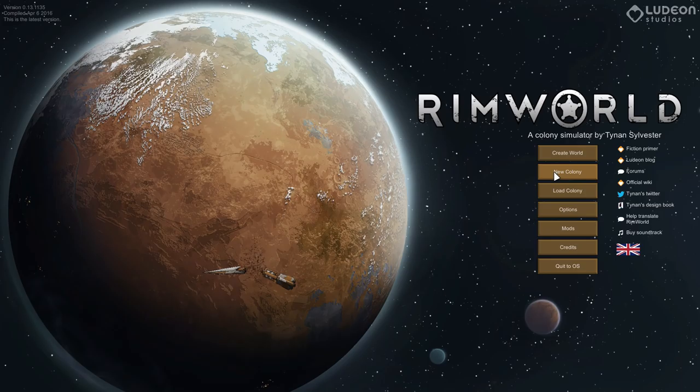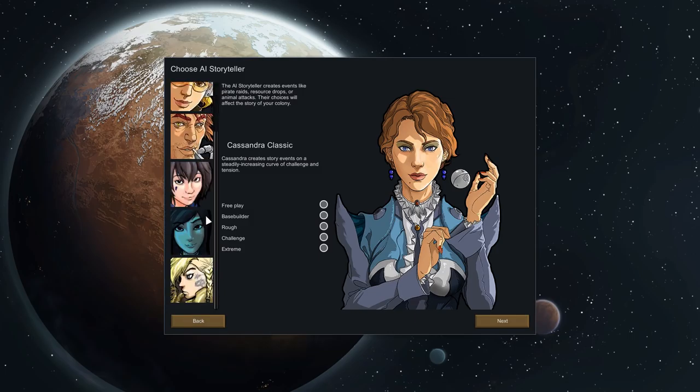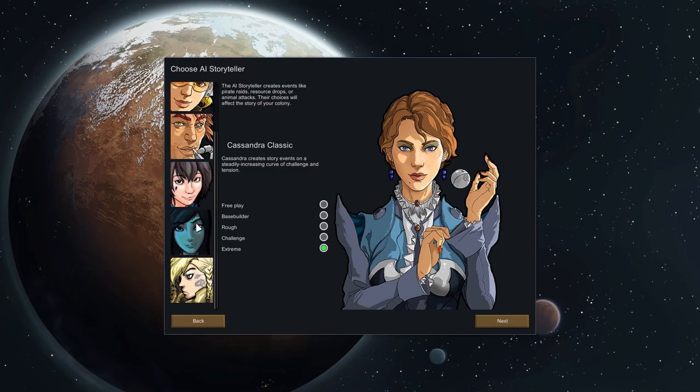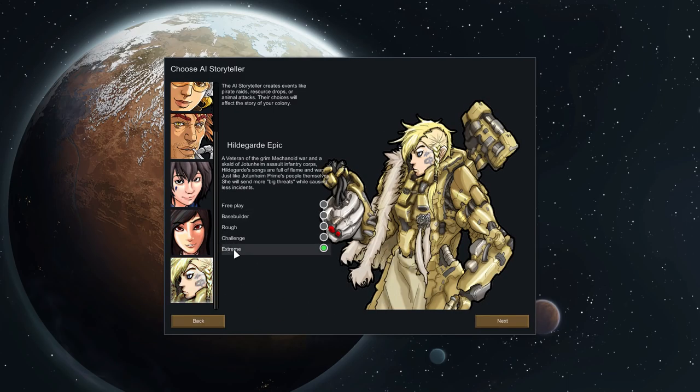So I'm going to load up a new colony and I haven't actually decided this — I'm debating what we should go for. Cassandra. Yeah, we'll do Cassandra Extreme, why not? I'm going to regret this. If you're wondering what these are, Cassandra basically eases you into the game and then kills you later on — much more cautious until you get to a certain strength, and then suddenly hits you with stuff. This person prefers events to fights and this person prefers fights to events. I want a nice balance of both fights and events, so while these are now included in the game because of the mods I've installed, I'm not going to be using them.